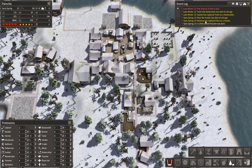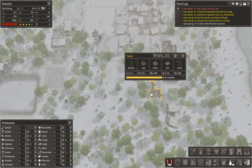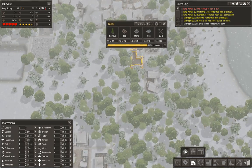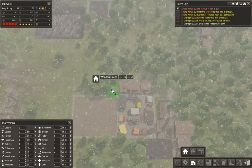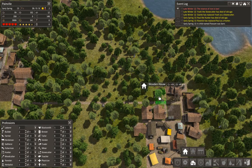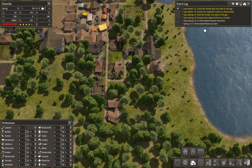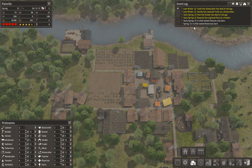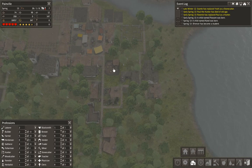Iron is low. Someone else has died of old age. We are actually losing people to old age faster than we can reproduce them at this moment in time. We need a few more houses. The tailor is going to be done shortly. Let's get another house opposite the farm — might as well get one over here as well. A child named Flossum was born. A child named Rand was born. So we've had a few more babies.